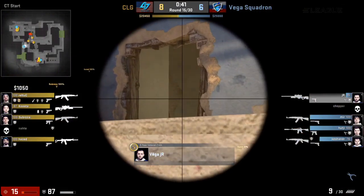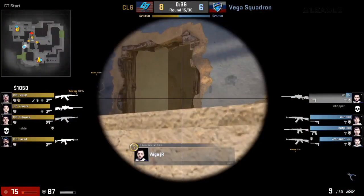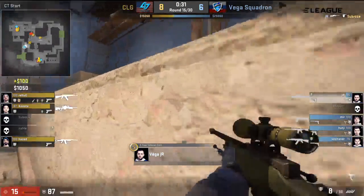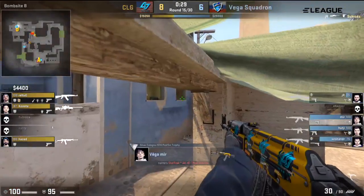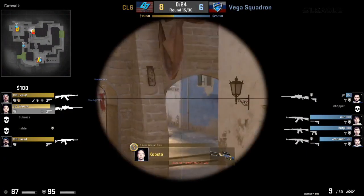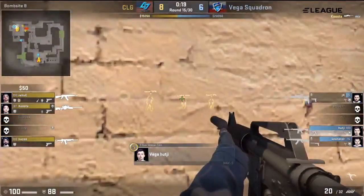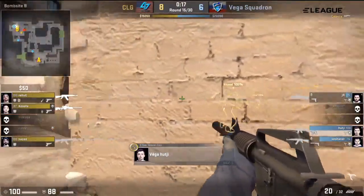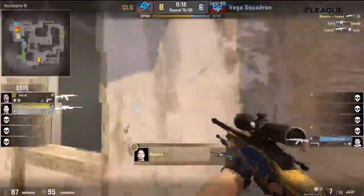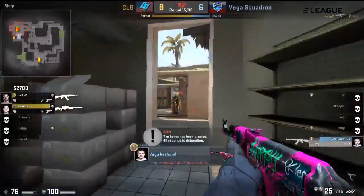Cutler is on short with the bomb. CLG have been pretty good at moving as a unit. JR decisively taking down Subroza — CLG losing a man. Numbers being thinned out, but they strike back through Kusta. HuttG can make the difference — time is a problem here. If he just gets a delay in, this could be really problematic. But the trade comes in despite the dink there. Cutler, by the skin of his teeth, is able to get the bomb planted.